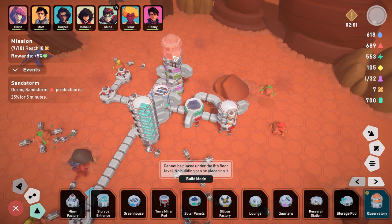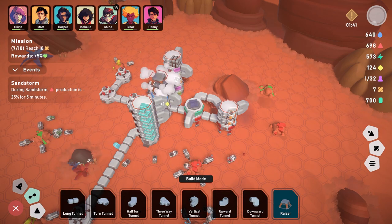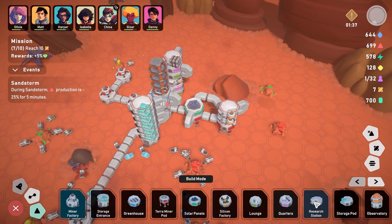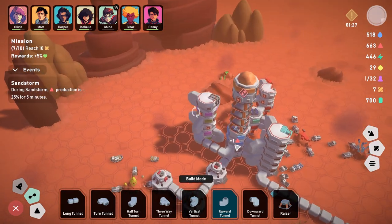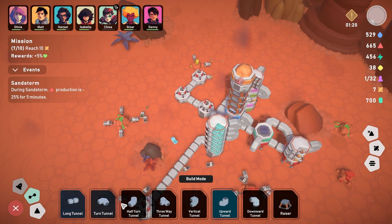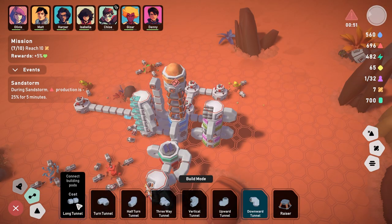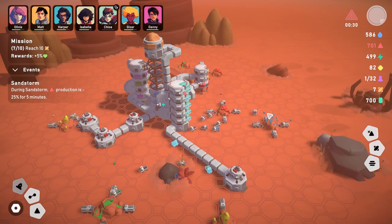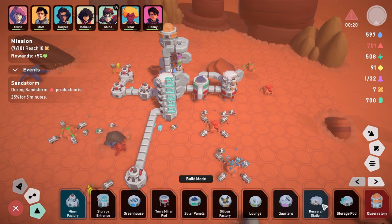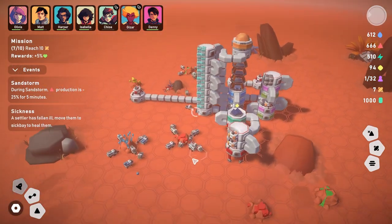The observatory can't be placed below the eighth floor level. Let's stack risers on top of risers to get up there — yes, that works! Now we need to connect it from here, routing the tunnel up and around. We assign Danny to the observatory to gain more research. We have 700 building material so we probably need more storage.